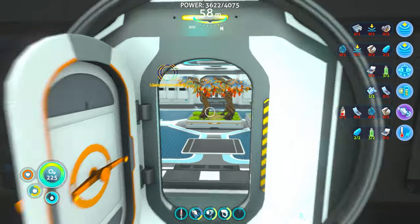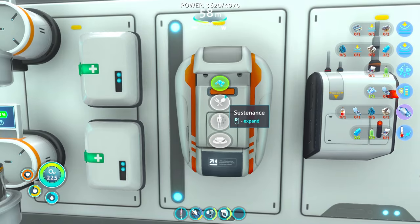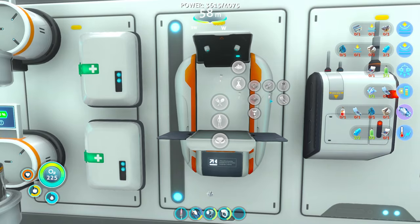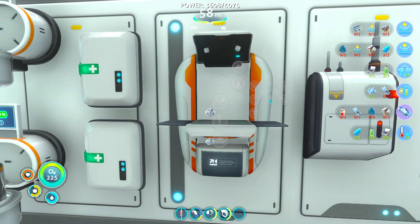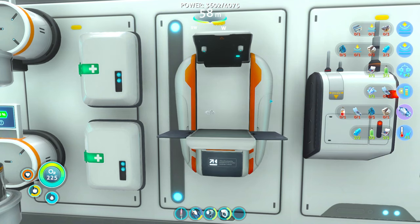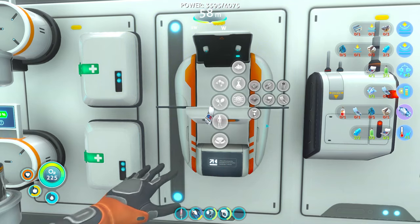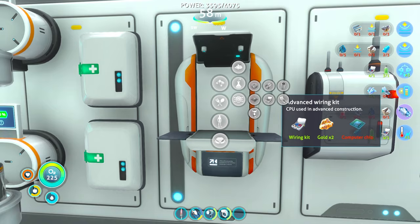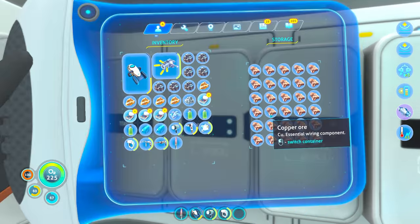I just turned that off so our screen gets a little bit more livable. And now we make 4: 2, 3, 4. That one needs an advanced, which is computer chip. It needs at least 2 copper right now.